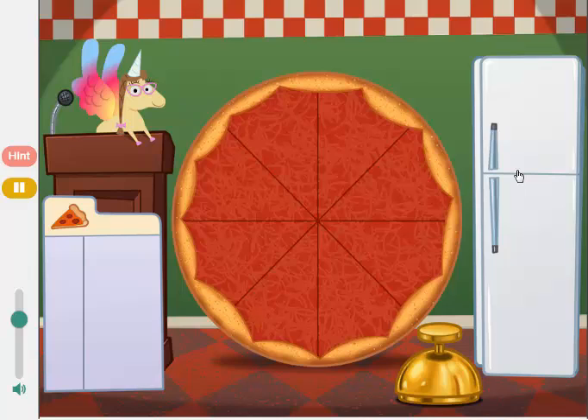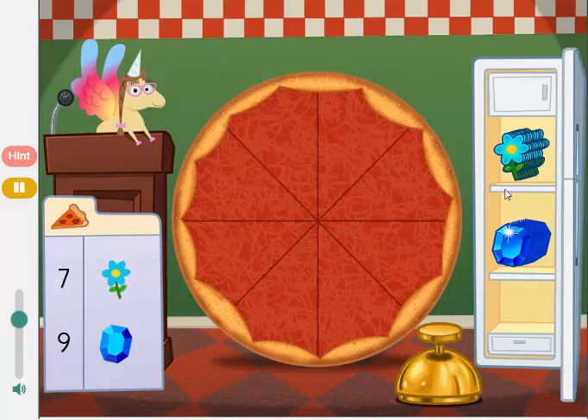Welcome to Penelope's Pretty Pizza Palace. Today we're going to add up pizza toppings. Drag items from the fridge and put them on the pizza. Click the bell when the toppings are just right. Make a pizza with 16 toppings. Add seven flowers and nine jewels.